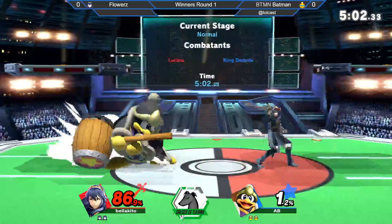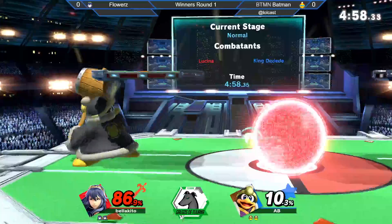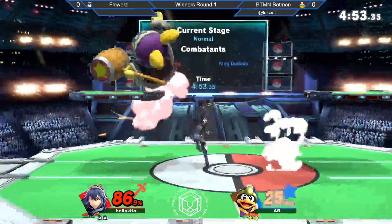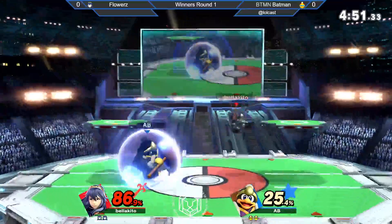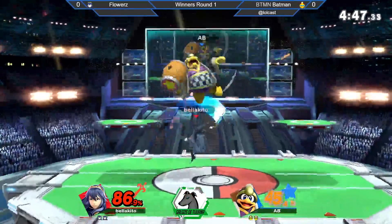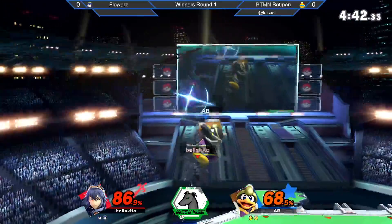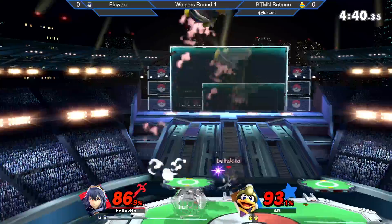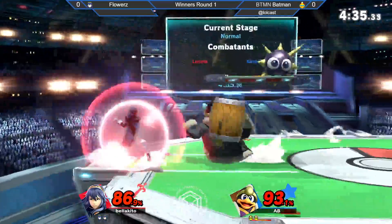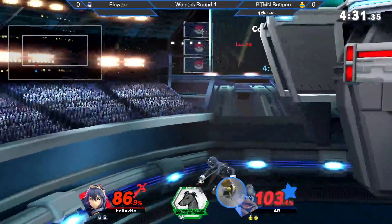86%, no se logra concretar el juggle. Otro gordito, así bien tranqui, a gusto. Muy buena spot dodge para esquivar el grab. Ambos están jugando sólido. Muy buen juggle. Vemos que la situación de ventaja de Flowers es muy, muy buena, especialmente con esos juggles. Muy buen grab, y esa ventaja que antes estaba pues ya no.